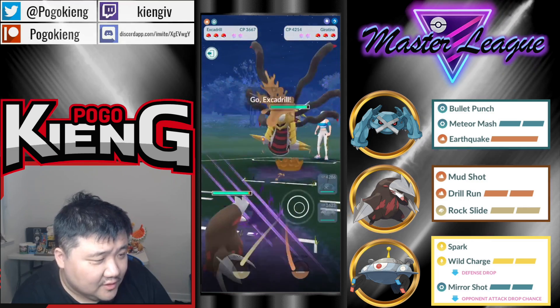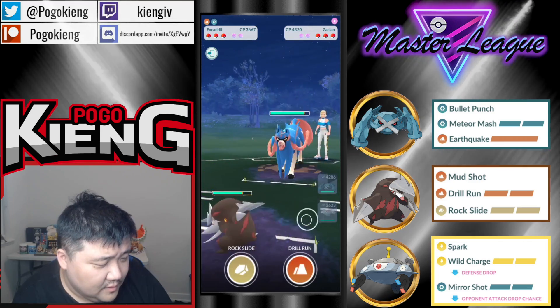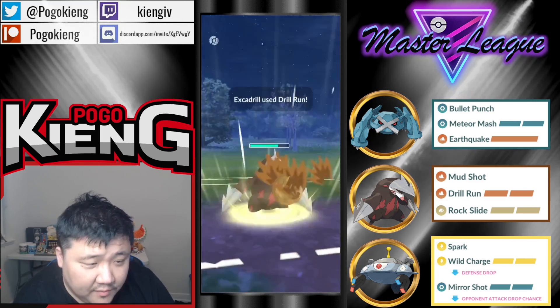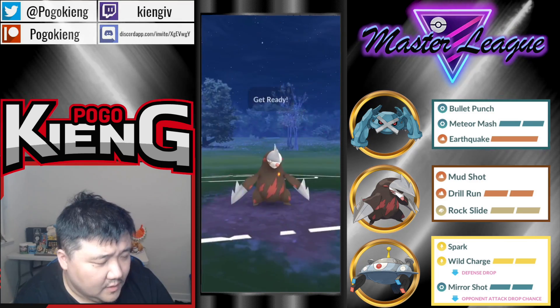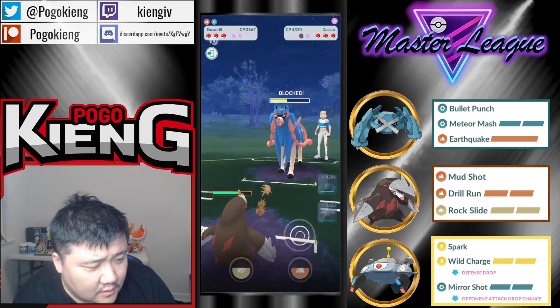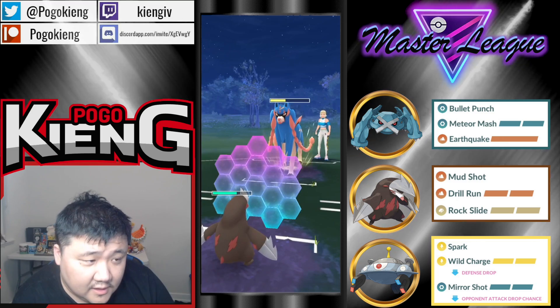You can go straight to Excadrill. They come into Zacian. You kind of want shields more than switch, because you want them to come back into Magnezone. Threw at two there — kind of weird timing. I like this play.